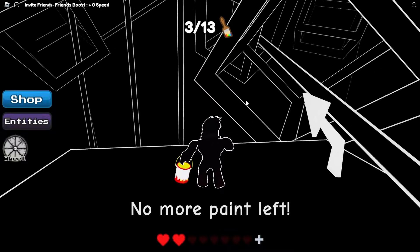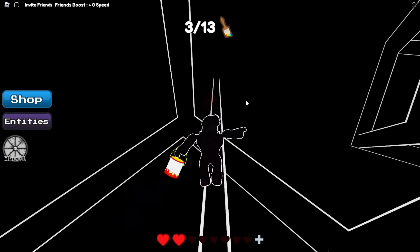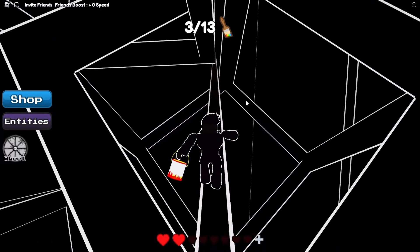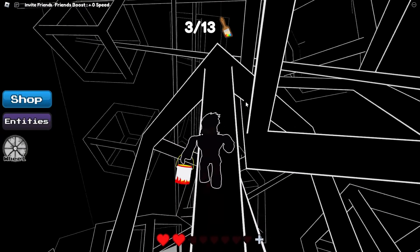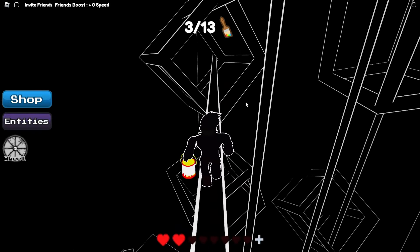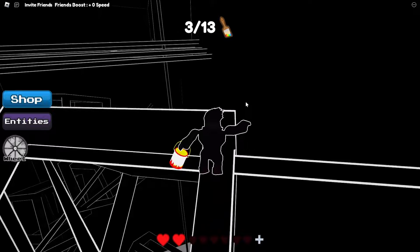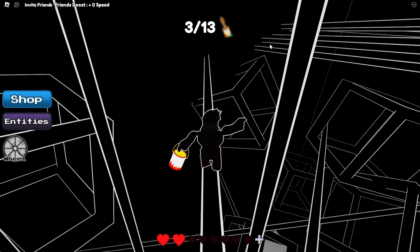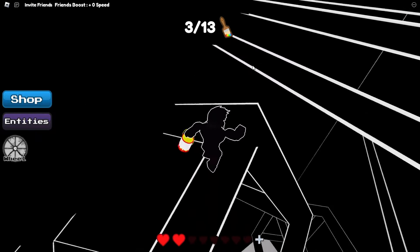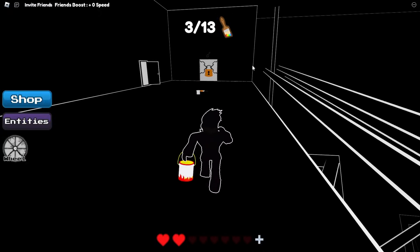That was close! Now we want to do this parkour with cubes and bars. You want to just keep on going up the bars, hop up, and then use the cubes to get higher up until we get to the top parkour section. Keep on moving on these bars and just hop up here. It's easier if you look from the side so you can see how the timing works.